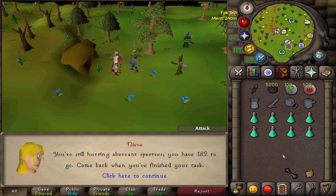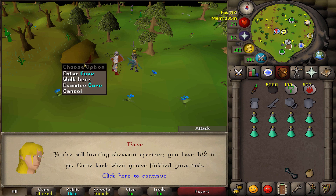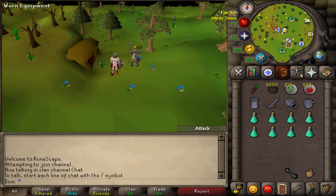Hey guys, welcome to my Aberrant Spectre guide. Today I'm going to be showing you how to kill them on a task. We will be using Neve's Cave today, and here is the gear that you're going to need.